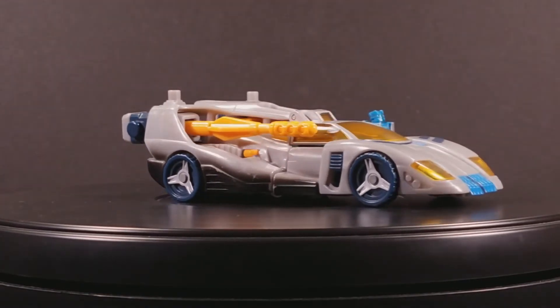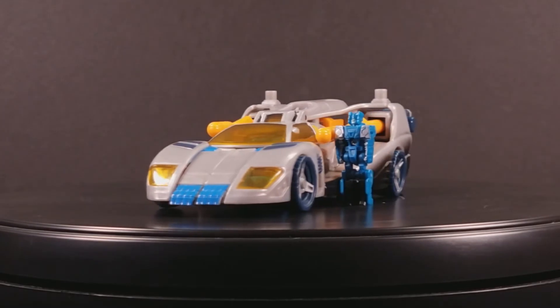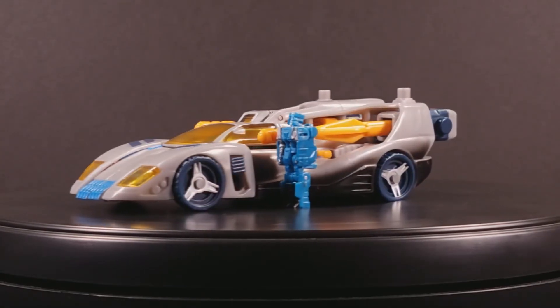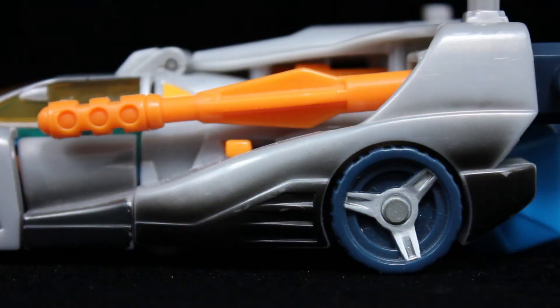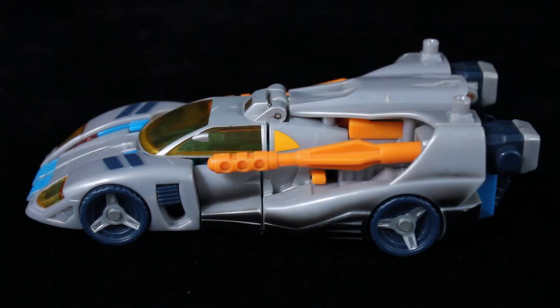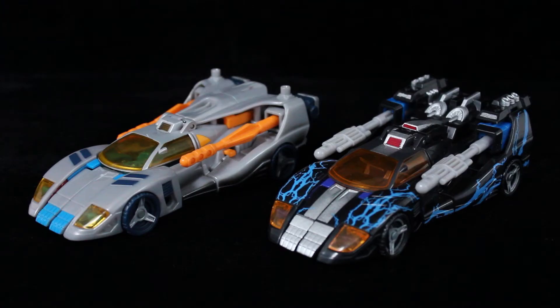Luckily, the sculpt itself is awesome — it reminds me of some kind of 90s Ferrari. I'd be lying if I said the vehicle deco was one of my favourites too. Compared to his colourful comrades in arms, Blur is, well, drab. The only interesting details are the potential burn or scorch marks at the rear of the car, an indication of how fast and furious he is. You'd think if any character would be silver instead of a flat grey, it'd be the bot whose Japanese name is Silver Bolt. Neither colour is show accurate as he was closer to white, but with a shiny metallic coat he'd be more appealing. Shattered Glass Blur sports my favourite paint job the mould has gotten, but that's another video.